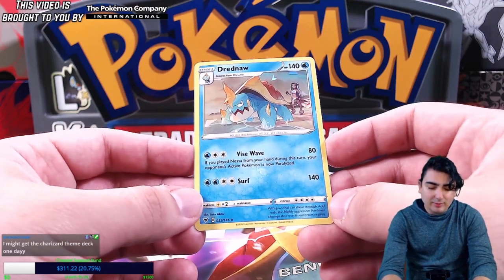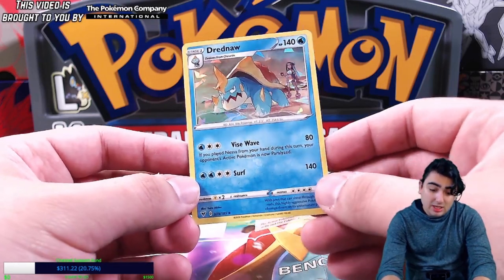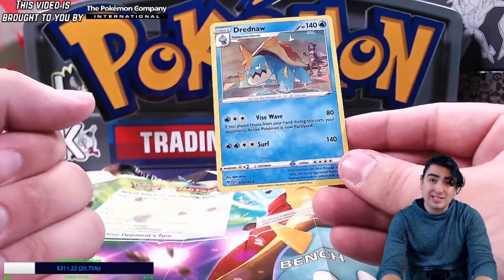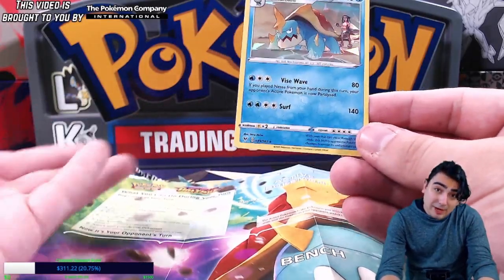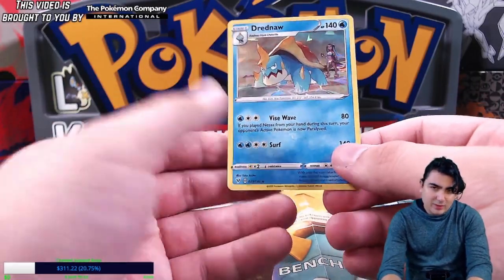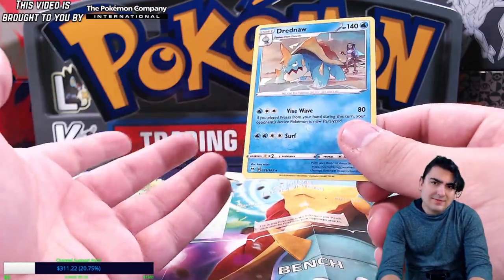The main attack is Vise Wave — for one water and two colorless, it does damage and if you play Nessa from your hand during this turn, your opponent's active Pokemon is now paralyzed. So you could potentially paralyze them every single turn if you play Nessa every turn. Nessa's actually a pretty good supporter, so you'll be paralyzing them quite a bit. We also have Surf — for two water and two colorless, that's 140 damage.